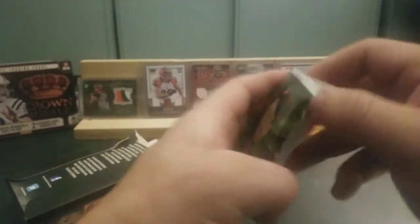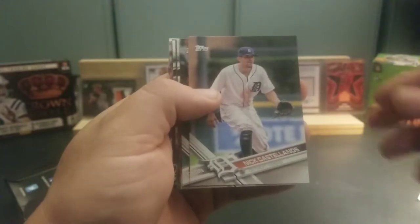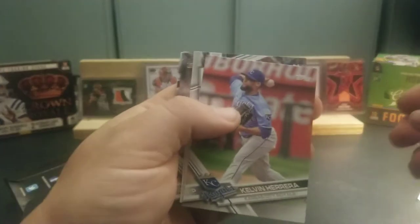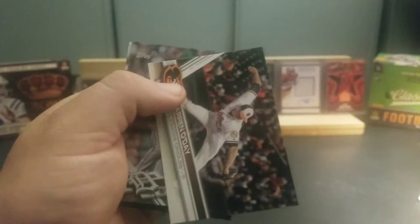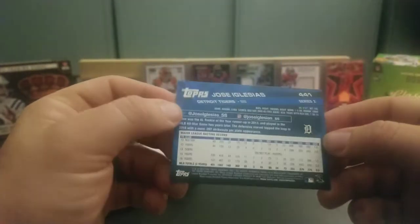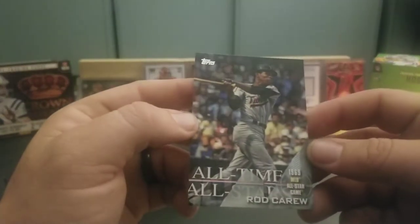Let's go ahead and get this Topps out of the way. We have a Nick Castellanos, an all-time stars Rod Carew, Tony Kemp, Kelvin Herrera, Victor Martinez, Darren O'Day, and a chrome foil card of Jose Iglesias — not numbered, but still a nice-looking card. Then we have another all-time stars Rod Carew. Nice insert.